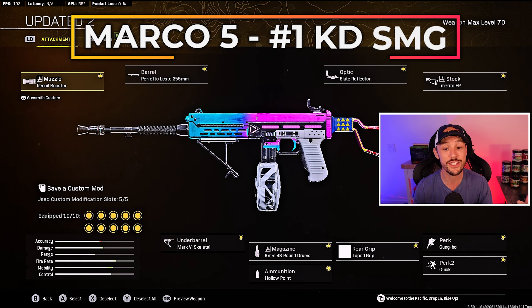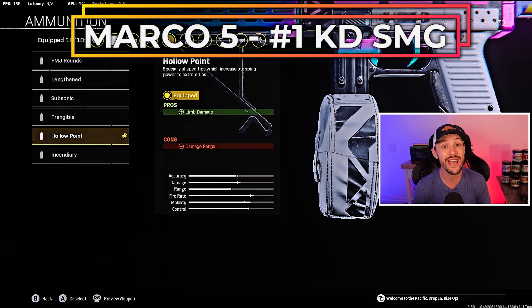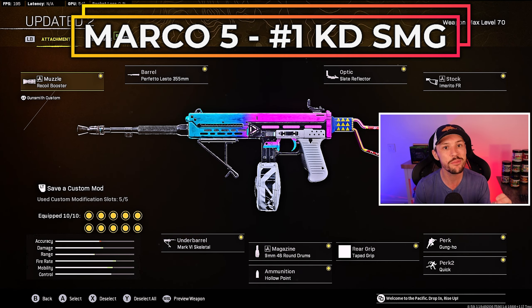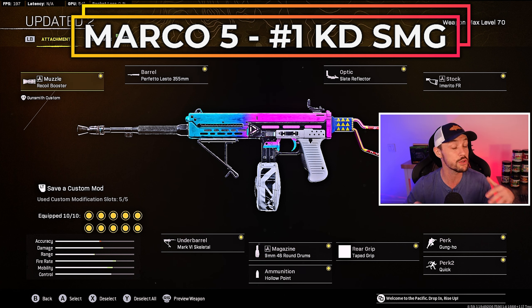The secondary is where we really make a switch here. This Marco class is very different than what I've usually been encouraging people to run — it has the Perfetto Barrel and the Mark VI Skeletal. Those are the two main changes. We're also using Hollow Point Ammunition as opposed to Subsonic. Subsonic keeps you off the minimap, whereas Hollow Point puts you on the minimap but gives you a little extra limb damage, making it slightly better. This Marco class is absolutely insane — it has a little more recoil, especially visual recoil, but overall this thing absolutely melts people.